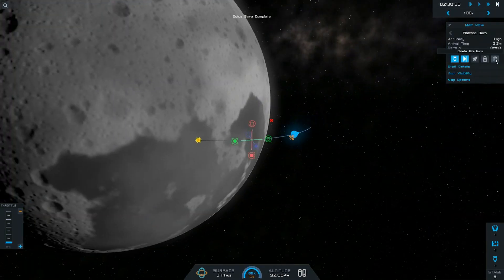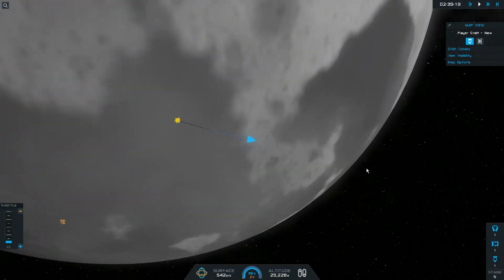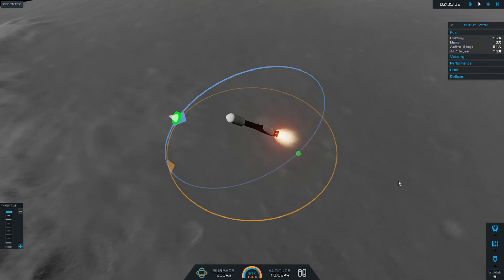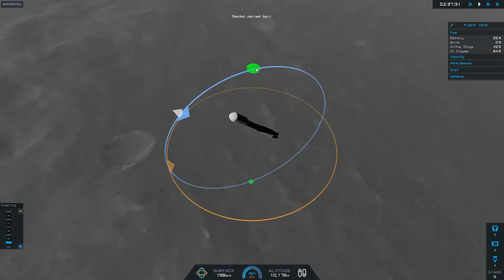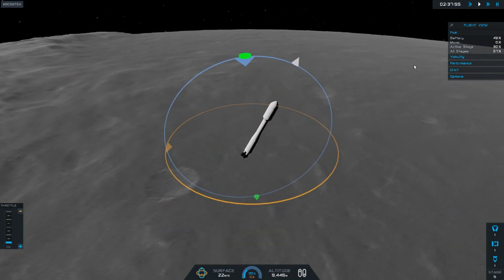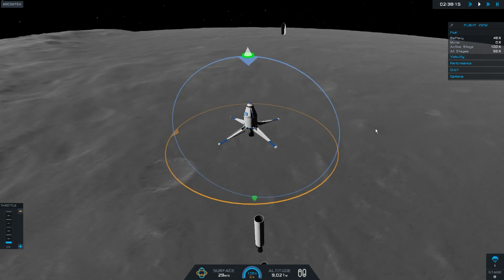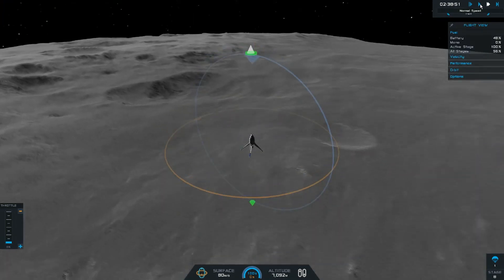I'm just trying to land in this massive dark spot here. I think this is on the real life moon — I think it's a geographic feature called the sea of something, I don't know, something of that sort. And this is massively overbuilt, it has an extra stage and a bit, but there we go — deploy the lander.